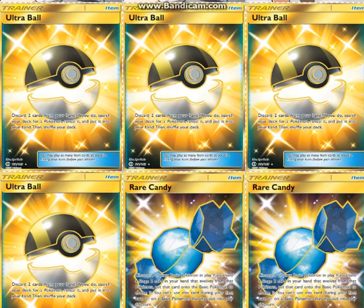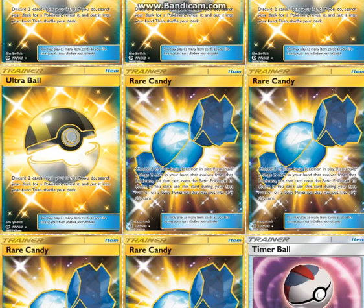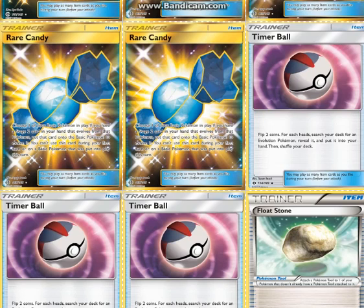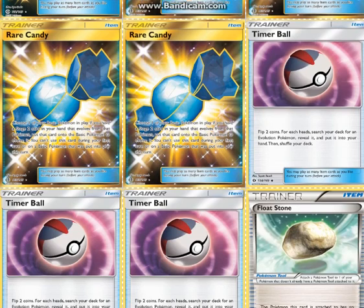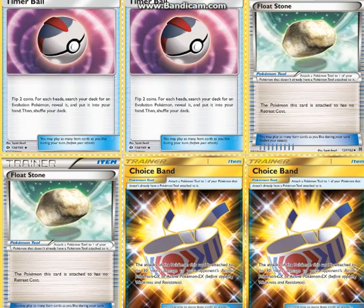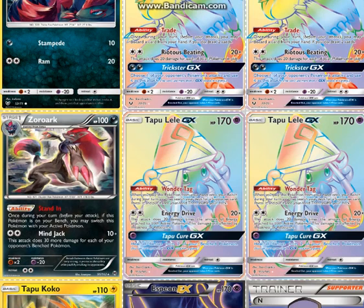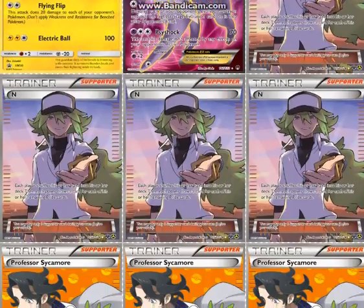4 Ultra Ball — you want to discard some cards you don't need sometimes, and you obviously need to get out Pokémon, so Ultra Ball is a great resource for that. 4 Rare Candy just to evolve your Decidueyes faster. 3 Timer Ball — I actually prefer this to Evosoda in this deck because sometimes you need to get multiple evolutions out; while it might be a bit risky, getting 2 is more rewarding than getting 1. 2 Float Stone — good for retreating and switching. Also for Stand In: if you're unsure what to put up and you have a Zoroark in play with a Float Stone and there's no ability lock, you can put up whatever you want, Stand In, and then retreat to whatever you need.